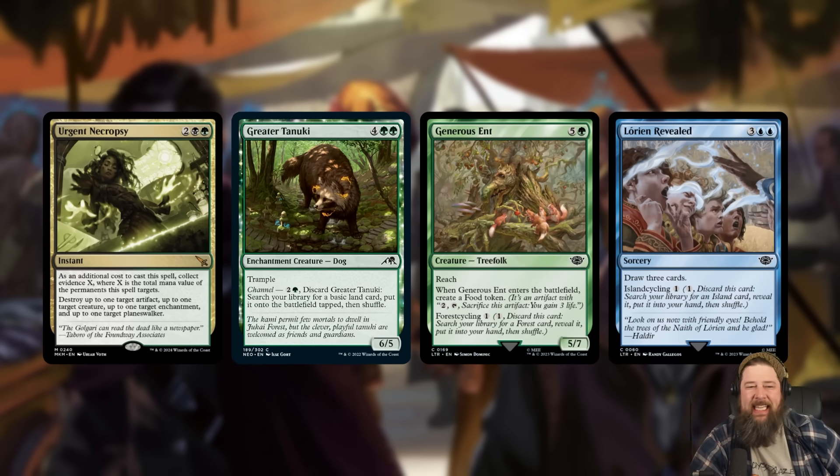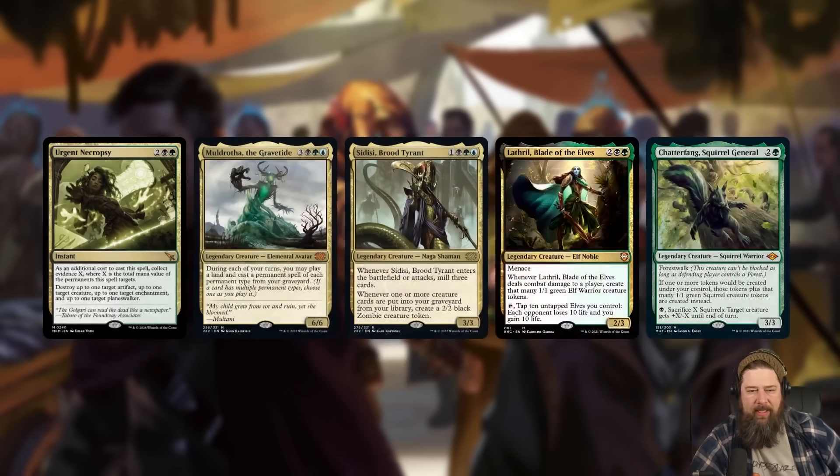Outside of just aggressively self-milling, there are some tricks to turning this on. In standard right now, we have channel — Greater Tanuki is six mana value, you can discard it for three to ramp, it gets in the graveyard, and then you can exile it for collect evidence of six. In older formats, the super popular land cyclers like Generous Ent and Avenging Hunter work really well — you just cycle them, get your land, and have a bunch of evidence to collect.